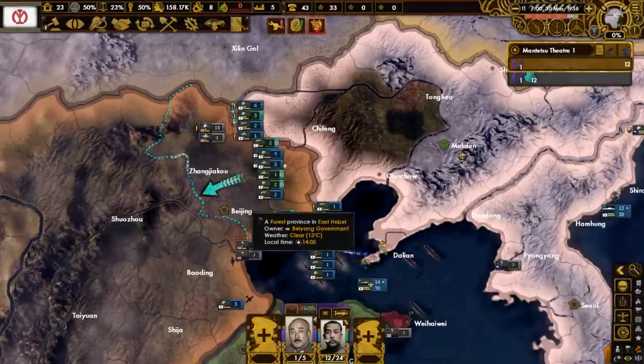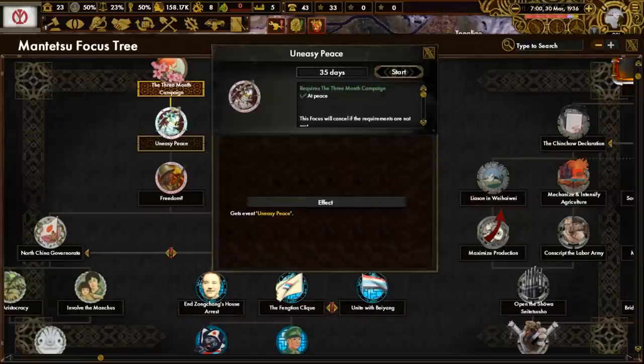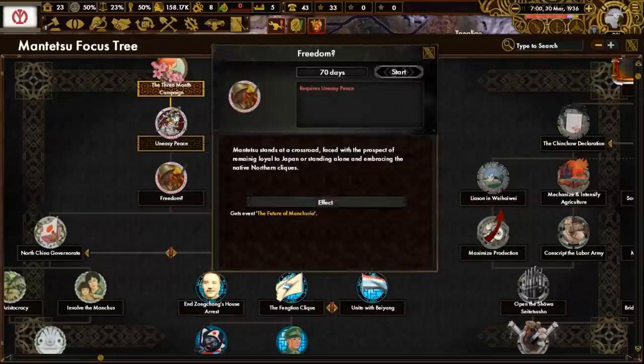The Beijing Compromise has been signed, meaning that Japan and Mantetsu have peaced out with the Bayang government. In the focus tree, we are finally able to do an easy peace, and after that we will do freedom - with a question mark.